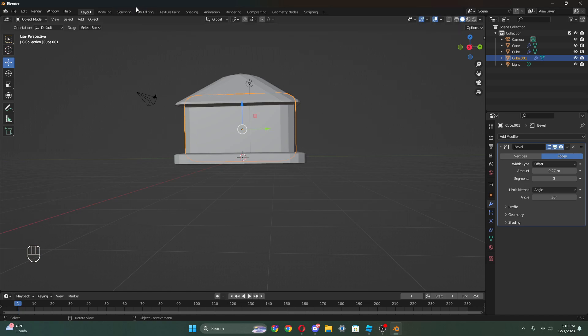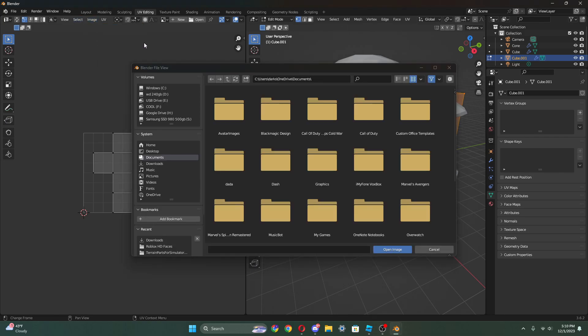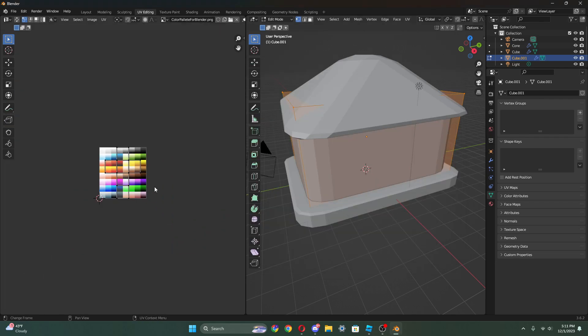Now I'm gonna select my middle piece and go to UV editing. Go to image and open - you're gonna have to join our Discord server to get the color palette so we can choose the color we want. You can talk to me and the Gloom creators - we can help you out with scripts, but please don't rely on us too much as it causes pressure. You can ask us for help though. Join our Discord server.